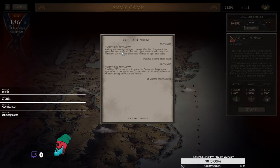We have another captured message dated 5-31-1861, two days later: 'Providing 1,500 more recruits gives the Democratic Party more arguments to use against the prosecution of this war. When can we start having more positive results?' — from Lieutenant General Wade Nelson. Ripples are being sent through those Union ranks, and we need to destroy them.